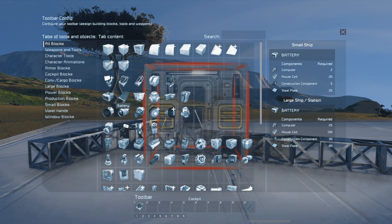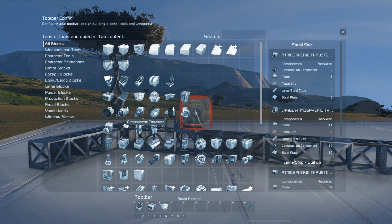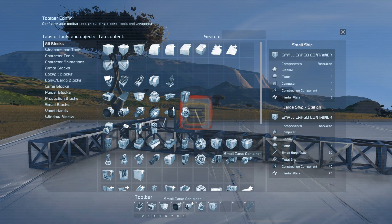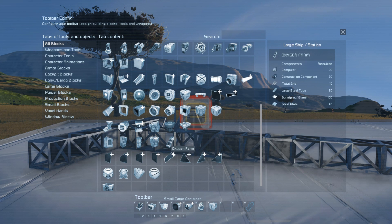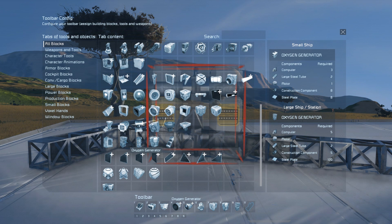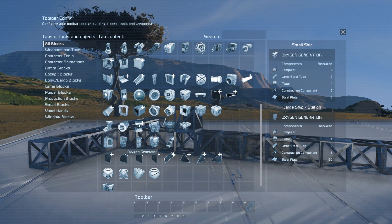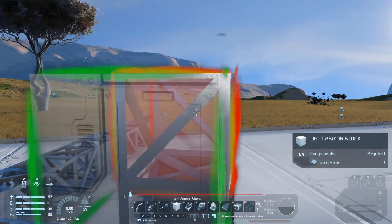Add the cockpit, battery, reactor, hydrogen thruster group, atmospheric thruster group, gyroscope, small cargo container, hydrogen tank, oxygen generator, and oxygen tank. I forgot to mention at this point while filming, but add the medium cargo container, antenna, and landing gear as well.